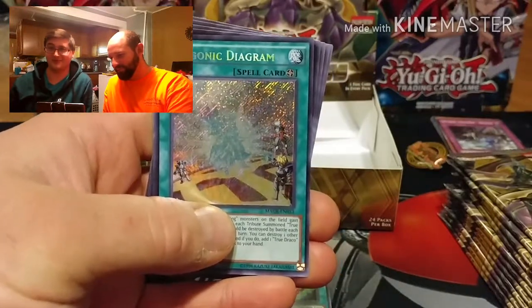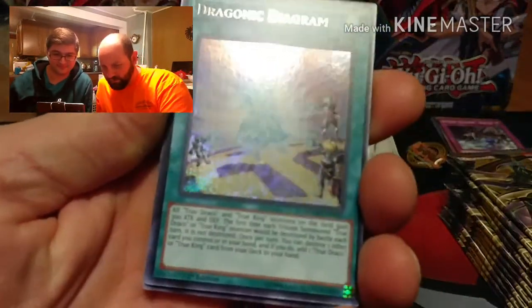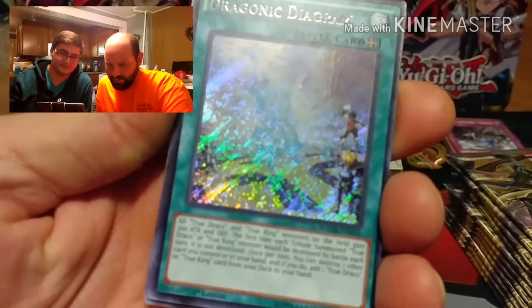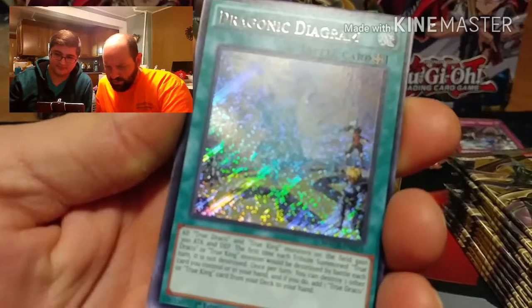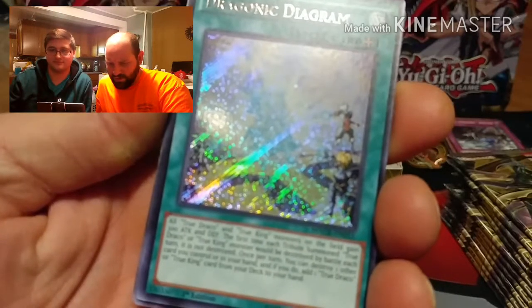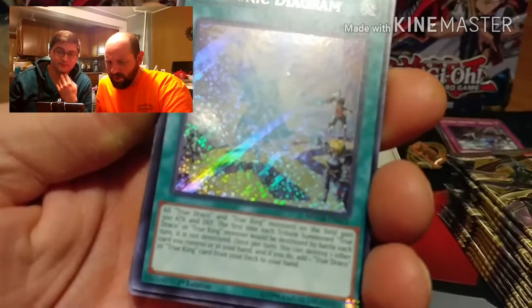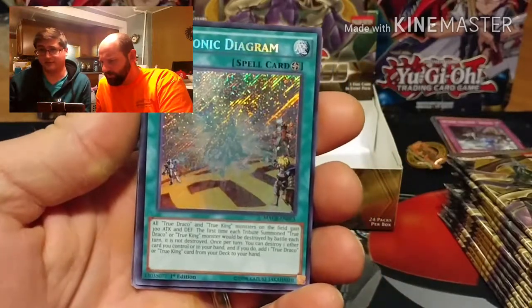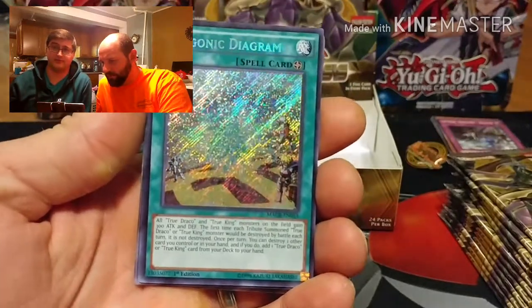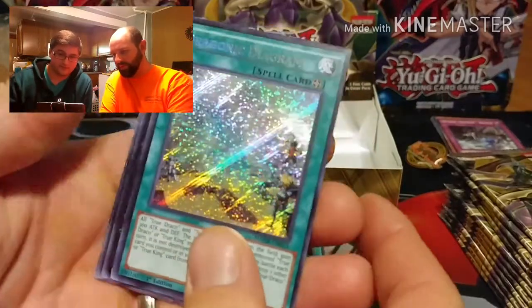I didn't take the right side which I usually get stuck with. Look at that freaking card. This card's effect: all True Draco and True King Monsters on the field gain 300 attack and defense; the first time each tribute summoned True Draco or True King Monster would be destroyed by battle each turn, it is not destroyed. Once per turn, you can destroy one other card you control or in your hand, and if you do add one True Draco or True King card from your deck to your hand. When this whole Link thing came out, everybody started going 'I'm going to play True Draco.' That's why these cards are all going for crazy prices.